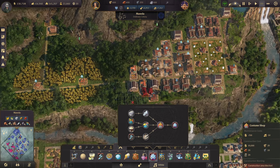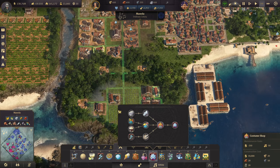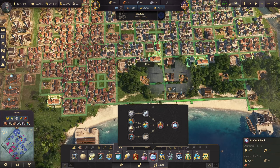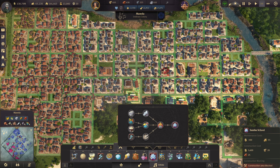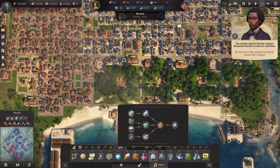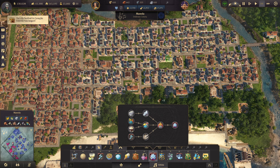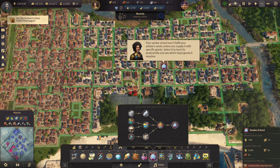So where do we want to put in a costume shop? Maybe here. It does mean that we need to move some housing. We have the required permit to expand the campus — oh nice! We'll move some housing. The people celebrate your leadership — of course they do. Stick in a samba school there.